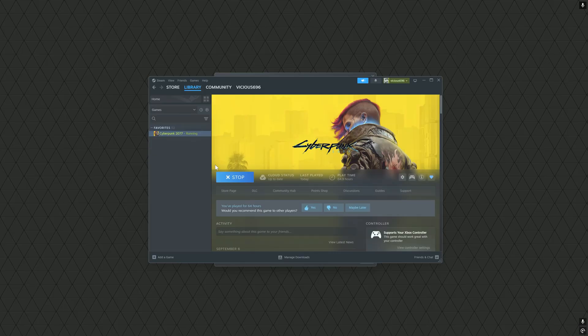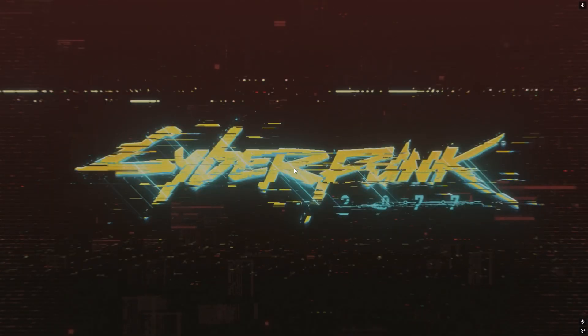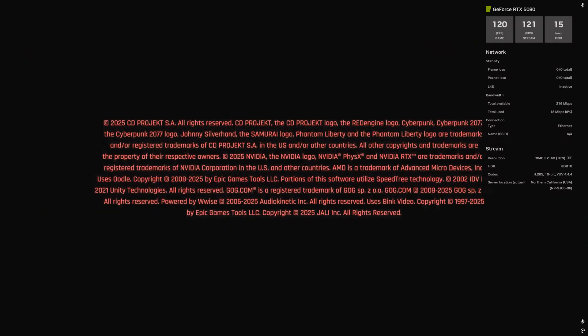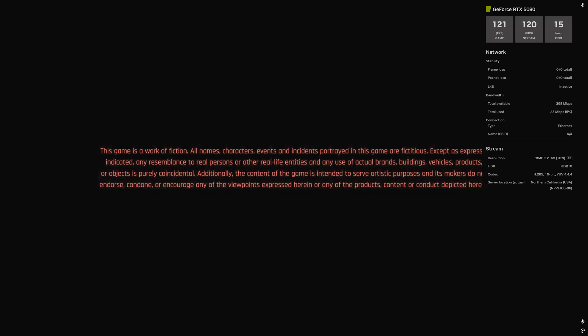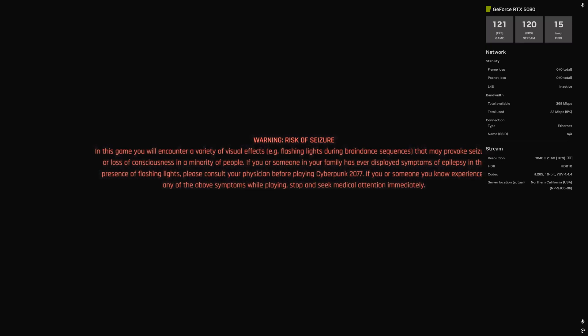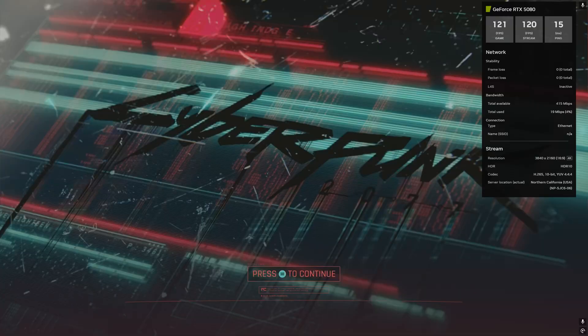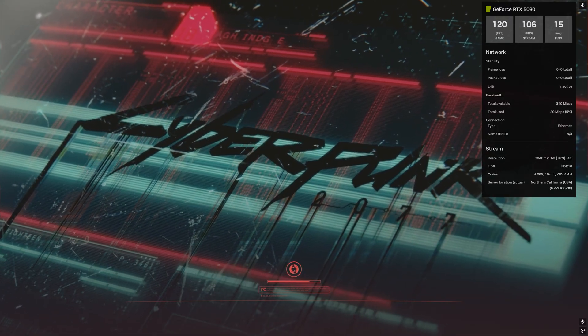I'm going to play Cyberpunk using DLSS 4, path tracing enabled, playing at 4K and 120 frames per second in the cloud — HDR capable, NVIDIA Reflex, everything that you can do with an RTX 5080 GPU you are now able to replicate in NVIDIA GeForce Now. I'll have the badge playing in the corner so you can see this is holding a steady 120 frames per second at 4K resolution in the cloud. Latency is extremely low — honestly, if you walked up while I was playing this, you would have no idea I was streaming this over the cloud.